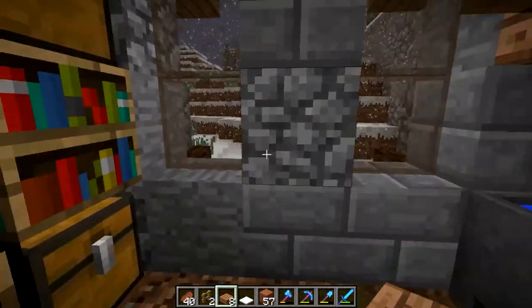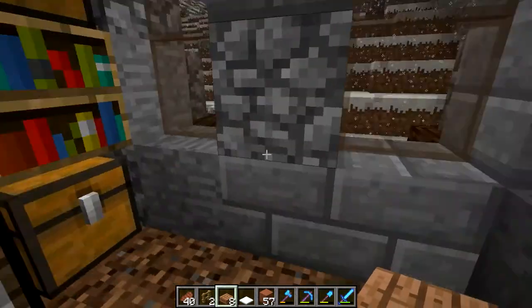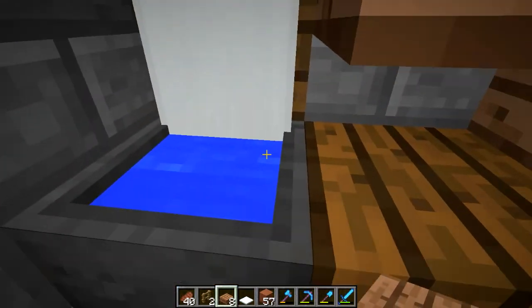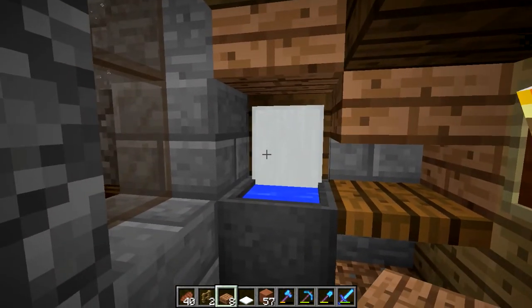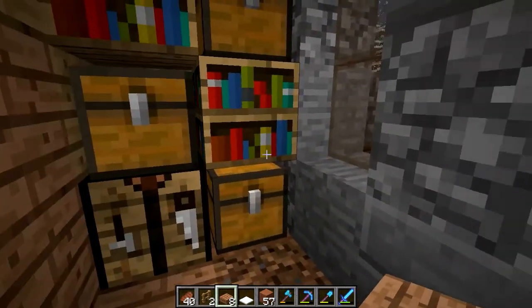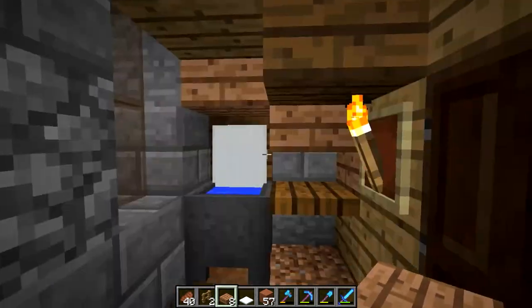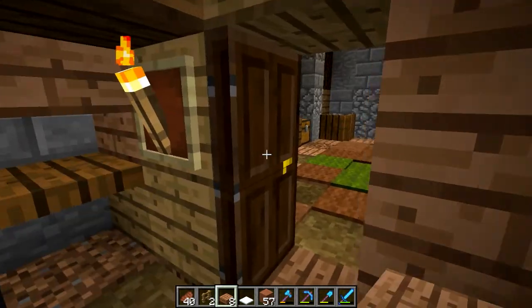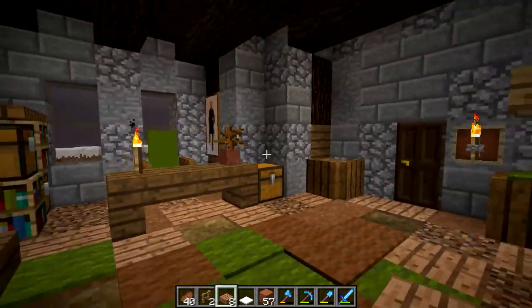In here we have — I don't know what this is. It was supposed to be a bathroom, but it kind of just has a sink and this was supposed to be a mirror — it's a banner. There's not really a toilet, and it has bookcases in it and two giant windows. So it's kind of just like a custodian closet maybe.